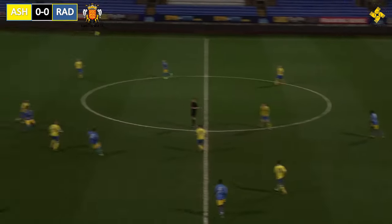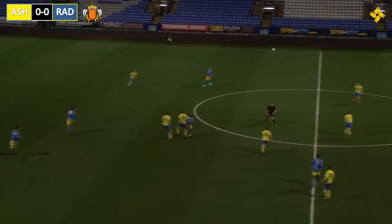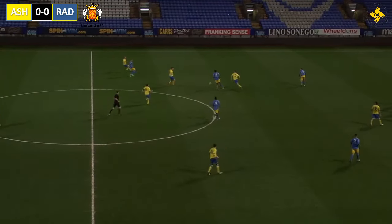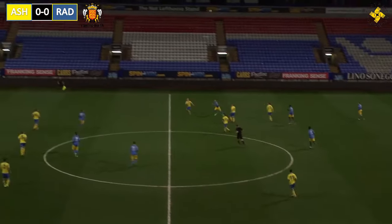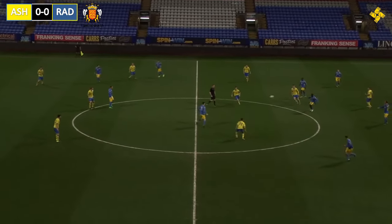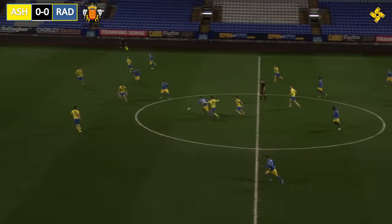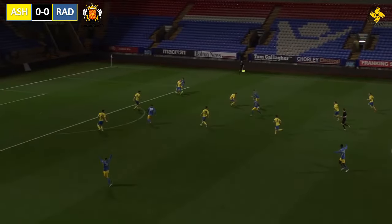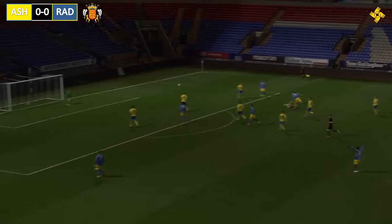The ball is back with Aloncon who thumps it downfield, looking for the flick on with Riley, who comes up for Ashton. Webster loses out to Raheem, who hoists it in the air, and Howard heads it for Ashton. Raheem nods it down to Nalache, it's picked up by Rocker, covering in field off the left-hand side, and in a bit of space he chops inside, back up to his right foot, and having a drive.